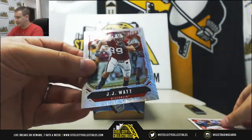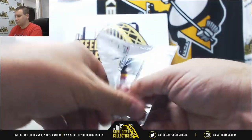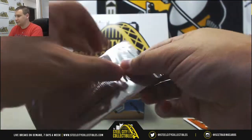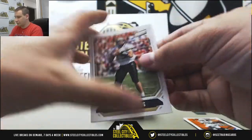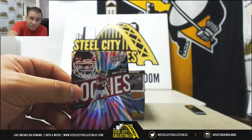First off, Jose Altuve and 99 J.J. Watt. Melvin Gordon and Corey Kluber base. And Drew Brees and a rookie at 399, Baker Mayfield. Nice hit there. A good first preseason game.